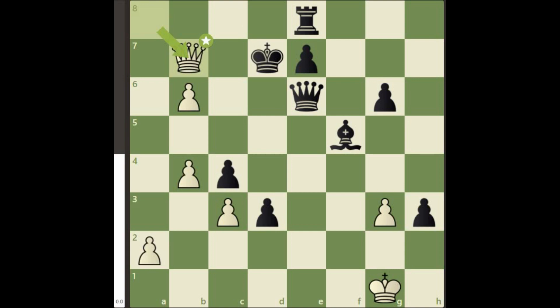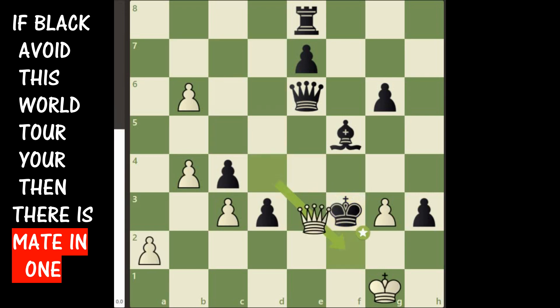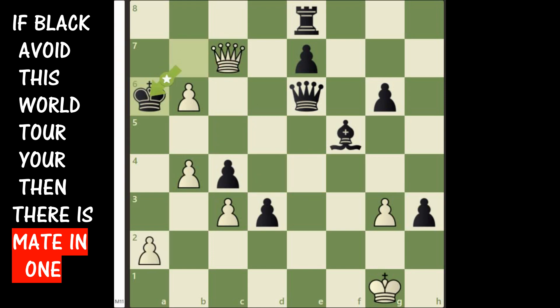After queen b7 check, king d8 is a blunder because that will lead to mate in 1. Hence king d6 is the best continuation for black. First we will drag the black king to f3, then we will again bring back the black king to a6. As you can see, all of these king moves are forcing. Hence the remaining black pieces can't do anything.